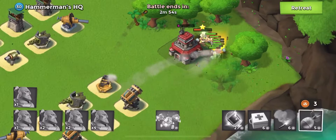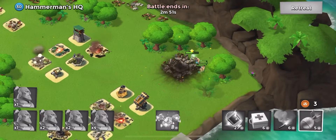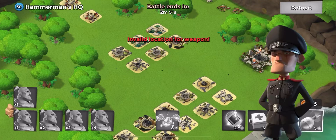Right there, we take out the defense — Hammerman HQ level 30. It's pretty easy. I don't even have maxed out landing crafts for this HQ level.